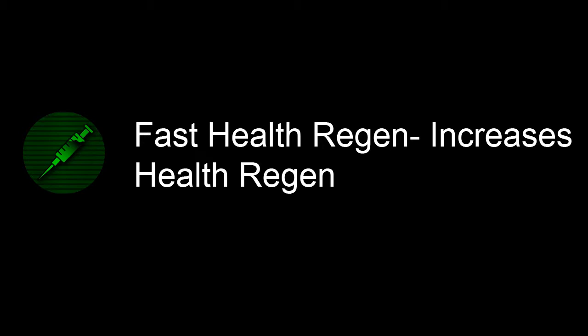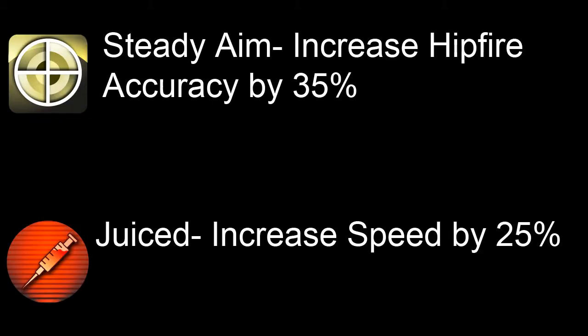The sixth perk isn't actually in the multiplayer game — it's called Fast Health Regen, and I believe it increases the rate of your health regeneration. I couldn't find any percentage info, but hopefully that will be out soon. The seventh perk is Juiced, which is the same as the Death Streak and increases player movement speed by 25%.